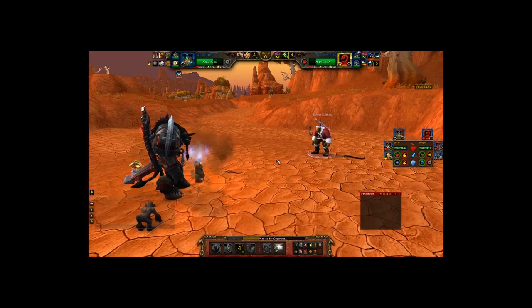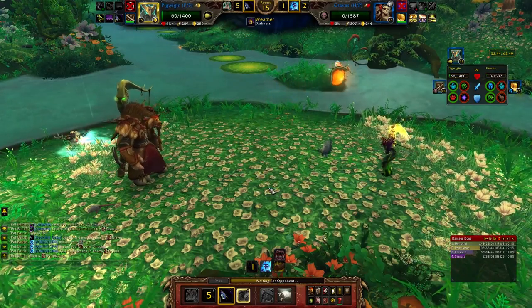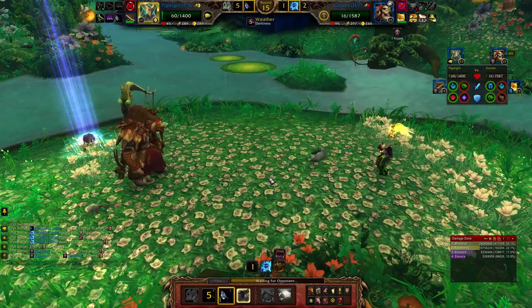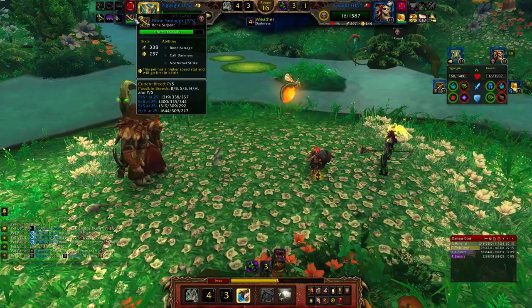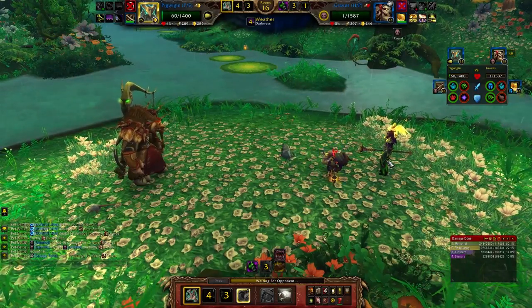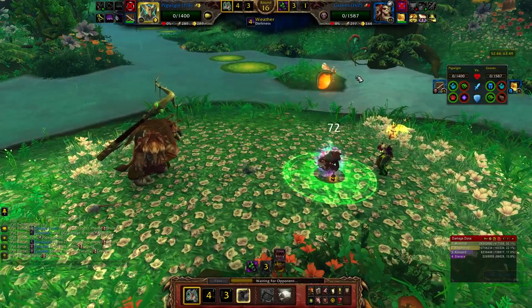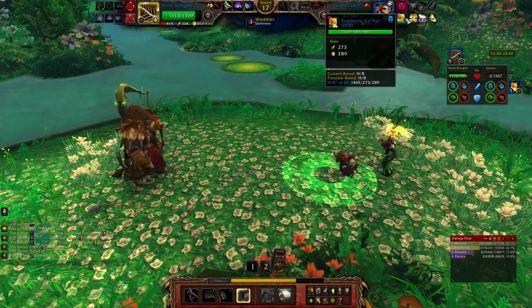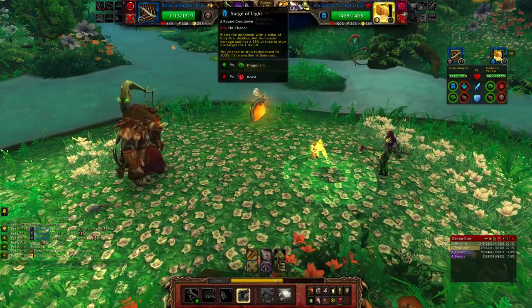Number five: did you know that when an undead dies, even the first round before the second round of immunity kicks in, it deals 25% less damage? This was a change that came about during Legion to bring them a little bit more in line with the other pet racials. They're still very powerful, being able to attack twice even after they're quote-unquote dead, which is significantly more than other pets can do — even mechanical-type pets. That's why they're still so prevalent in PvP.